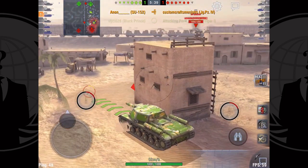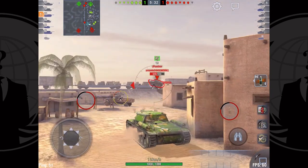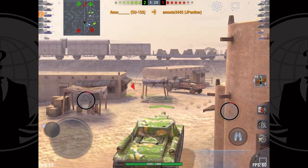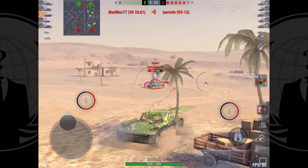Luckily the Jagdpanther is a little more focused on something else. I'm really just hoping the Tiger stays asleep, so I'm focused on the Jagdpanther because while he's looking that way I know I can HE the side of his tank. That gets me two quick tank destroyer kills, and I'm starting to equalize the match a little bit.